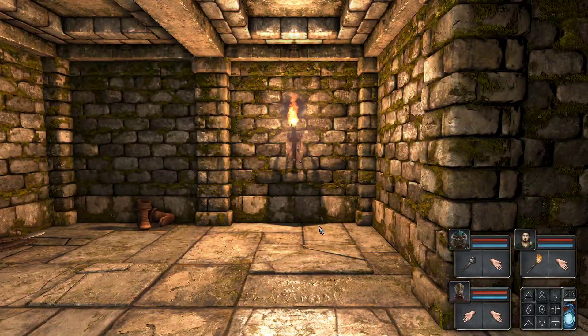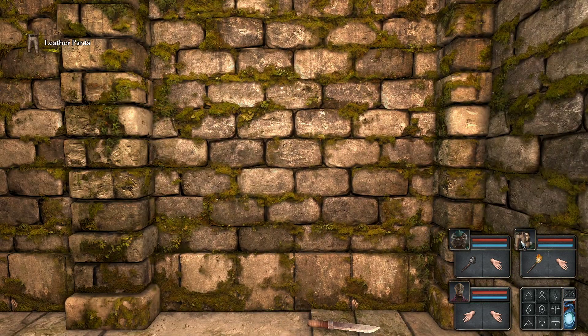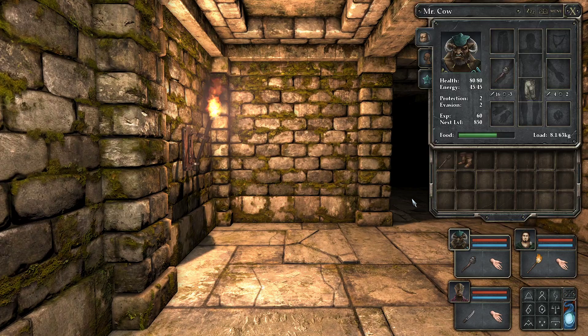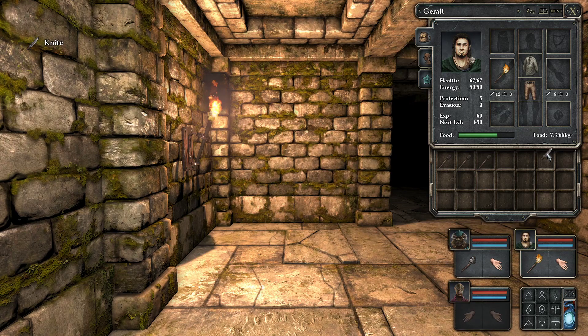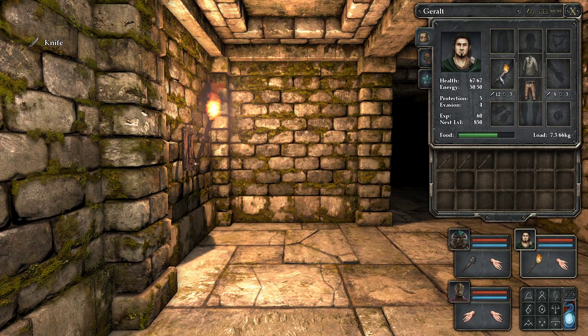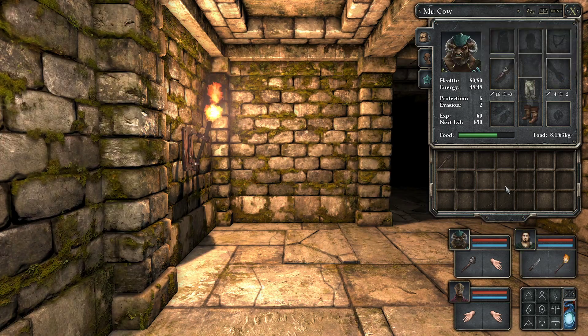Okay, so let's see what our friend Mr. Snail left for us. A pair of boots, some leather pants, and a dagger. I think I can take it. I keep forgetting, it's not 'I' for inventory. Protection plus four, and this guy has protection plus three. Attack power five, attack power four. And I don't seem to actually lose anything by dual wielding, which is interesting.